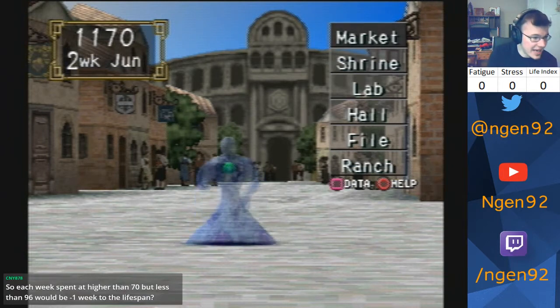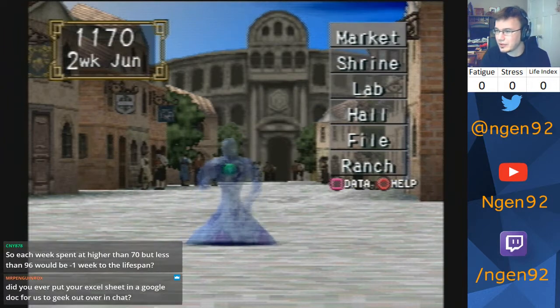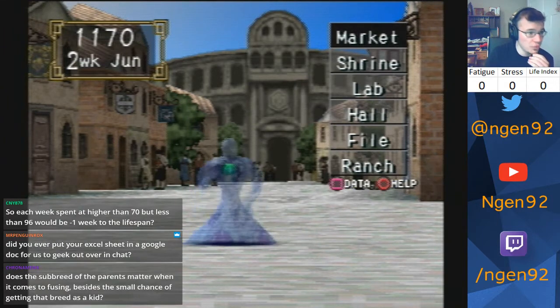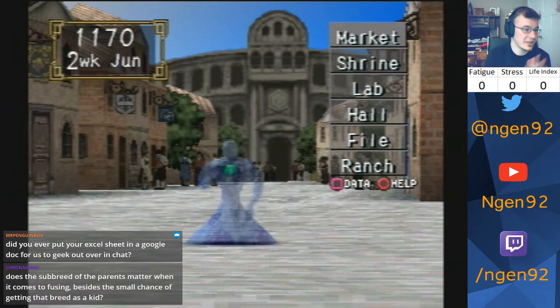So each week spent at higher than 70 but less than 96 would be minus one week — yes, exactly. I actually have the numbers right here. It's 105 — life index 105 or more would be minus two weeks.